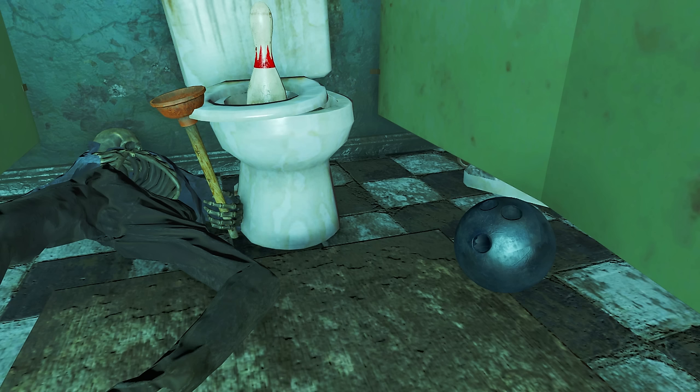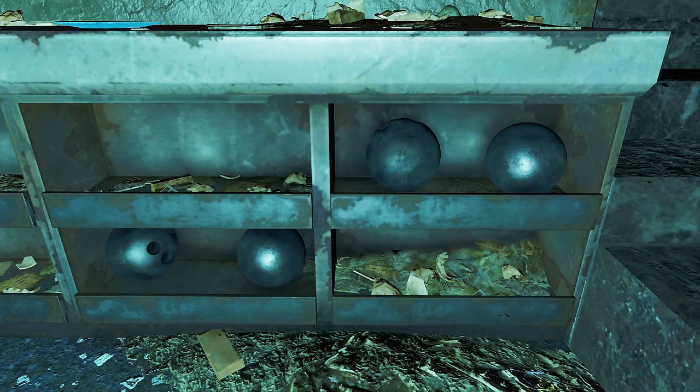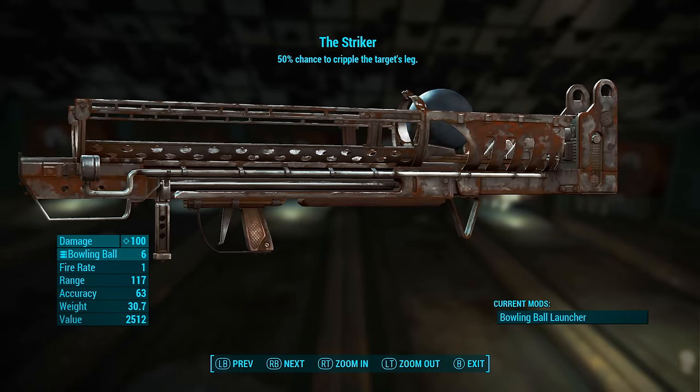If you head to a chemistry station and go down to the bottom under 'Utility', in this tab there will be the modified bowling ball, which requires one acid, one bowling ball, and one oil to create. Luckily the Striker is found within a bowling alley, so there are around 10 bowling balls in here to help you get started on your modified bowling ball ammunition collection.